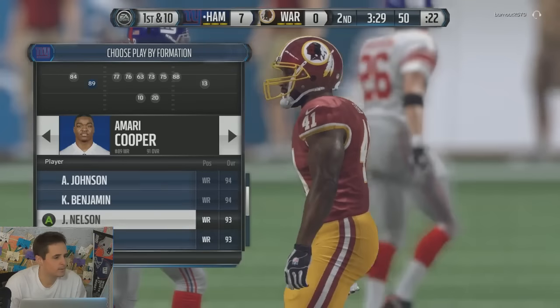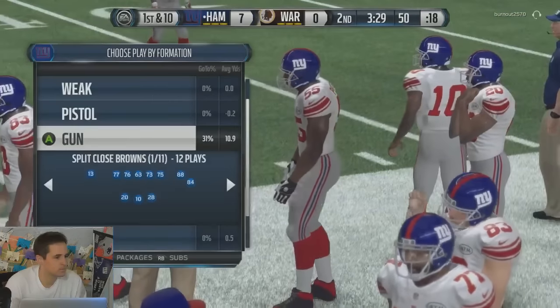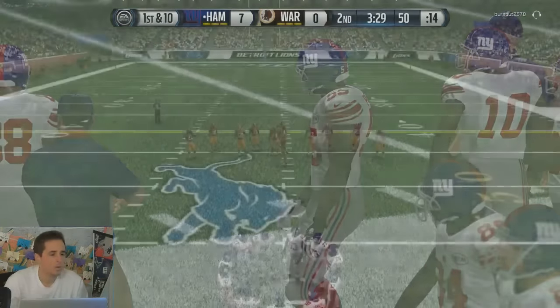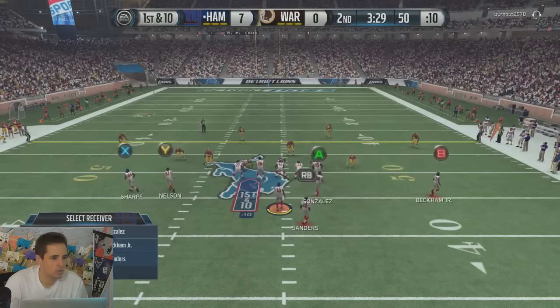Gun doubles — we've been using the gun split browns, gun split close browns formation, but sometimes we like to come out in the gun doubles and try to play some skinny posts here. What's good about this is the tight end — you can kind of mix up what you want to do with it.